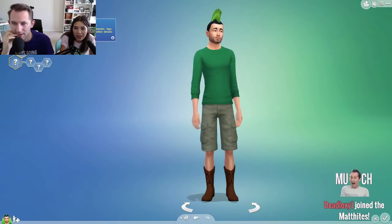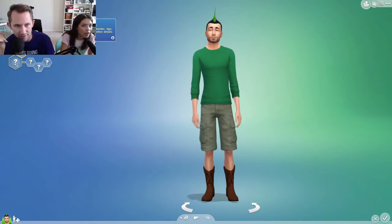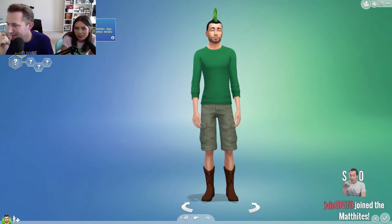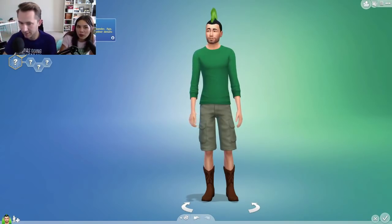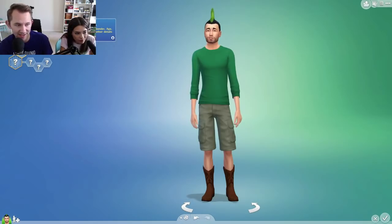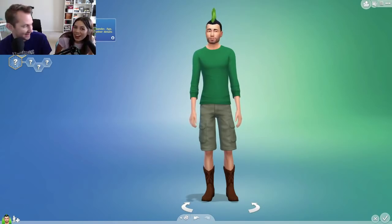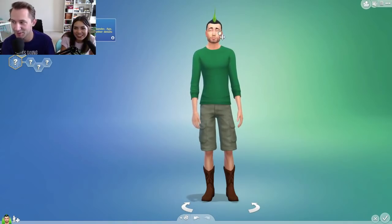We're gonna make you a man. Hey, look, you have a green mohawk! What's that noise? It's like drills. I told you they're doing maintenance outside — they're emptying the dryer. Anyway, there's your sim. We gotta customize. Do you want to be a young adult? Let's have Amanda make me and I'll make Amanda. What do you guys think? That'd be pretty funny.